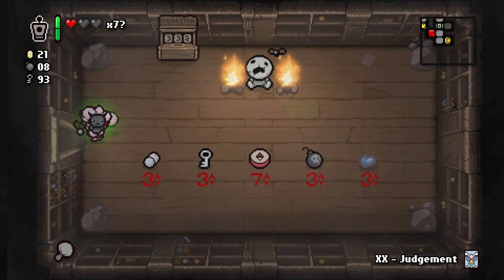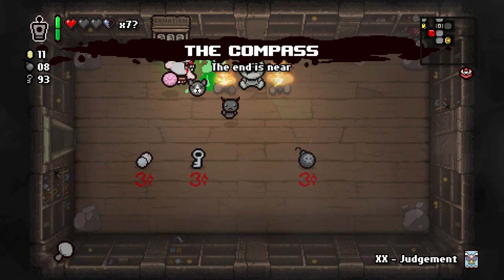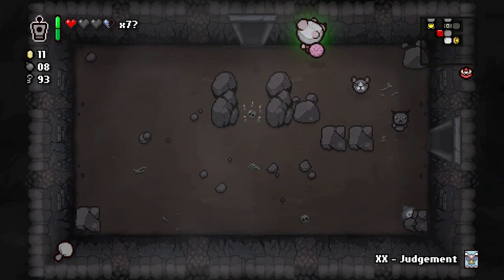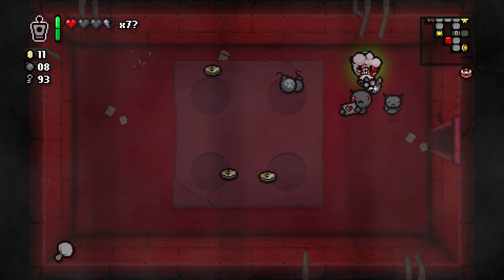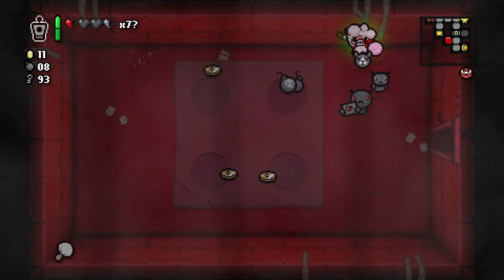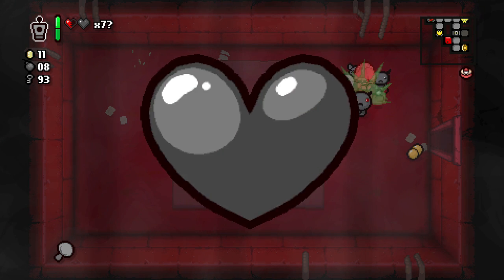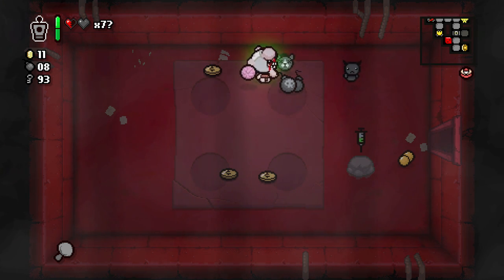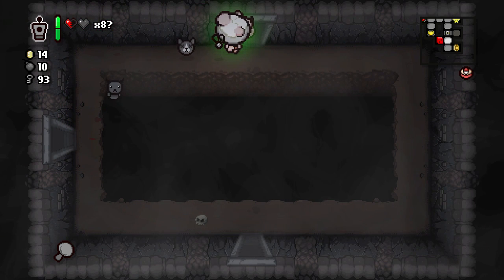Let's check out what's in the shop. It's all good stuff — we're gonna take this and that. We have plenty of keys and bombs. Let's put Judgy down in the number four room — it's a double Judgy! We're gonna roll that — it turned into the Onc, just what we need, another life. Was it worth it? Probably not.